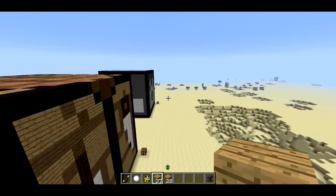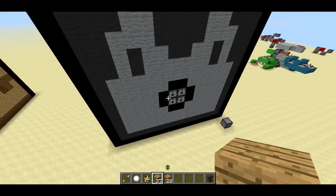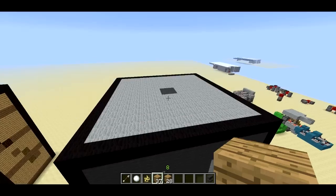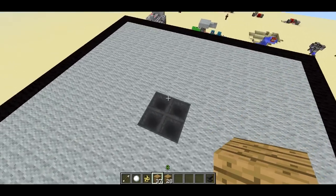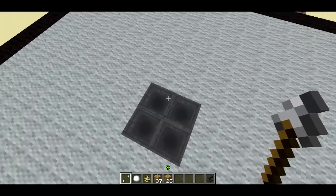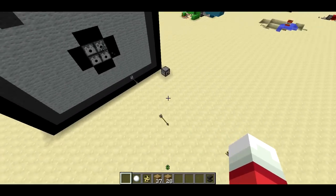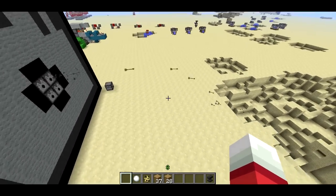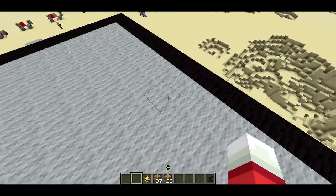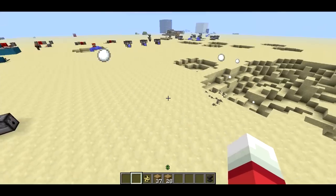Last one is the dispenser. This one works kind of interestingly. You've got the dispenser hole here where stuff is dispensed from. The way this one works is you toss in an item and it's like a mega dispenser — it starts spewing out that item. So if I toss in an arrow, it's going to start spewing out arrows. And if I toss in a snowball, it's going to stop spewing out arrows and start spewing out snowballs.